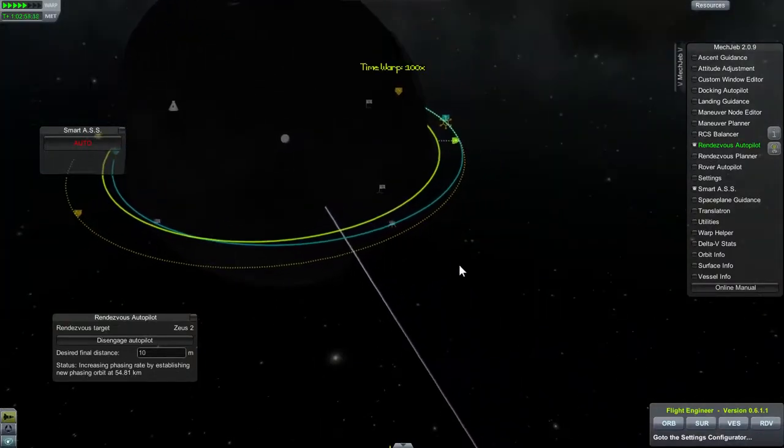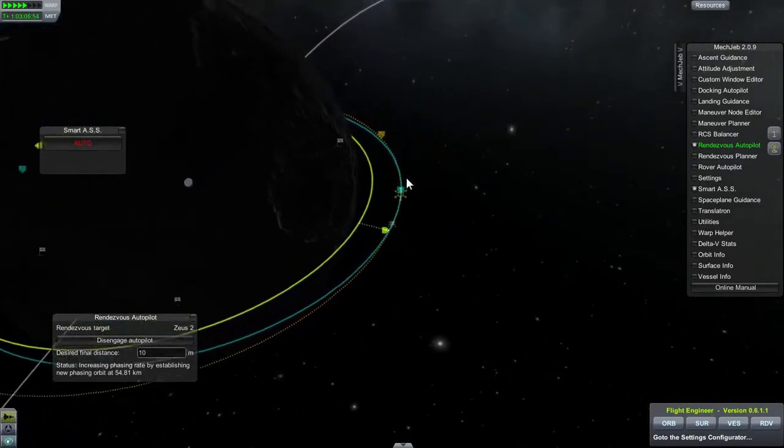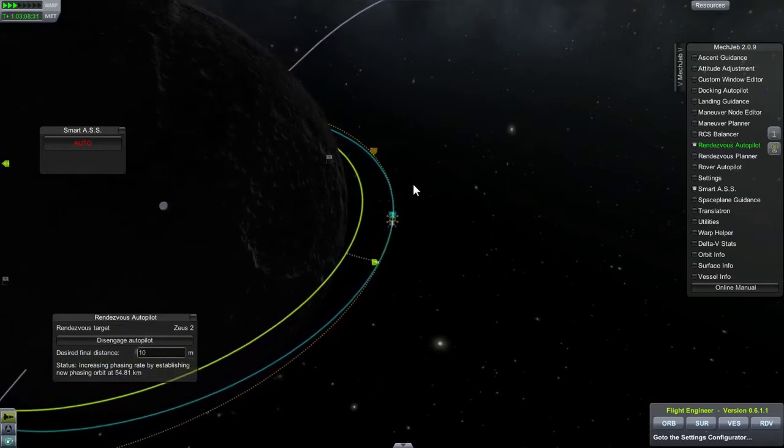Luckily, the moon doesn't have a huge gravitational pull, so it doesn't take much to shift orbit. Ten-second burns aren't too bad when you've got small fuel tanks.